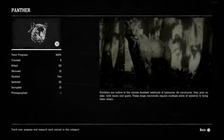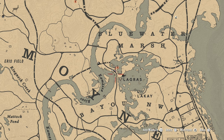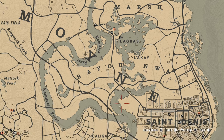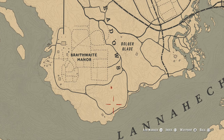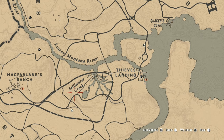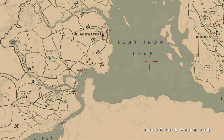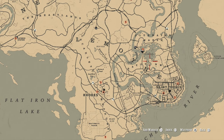Next up, the Panther. Again, there are several locations on the map where you can find them. Most notably, La Quay and south of Braithwaite Manor near Black Bell. You may even find one from time to time in Stillwater Creek, but I prefer the area around La Quay between the hours of 10pm and 5am in the game.